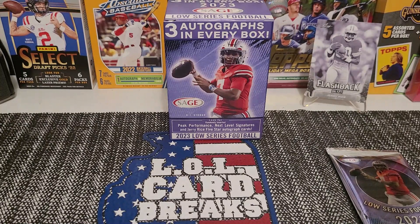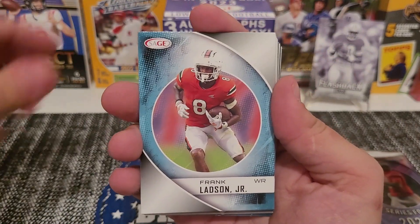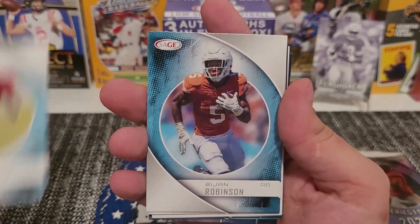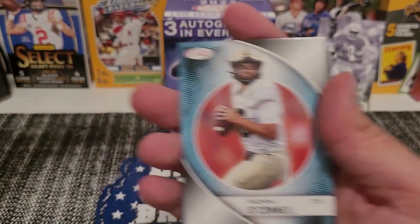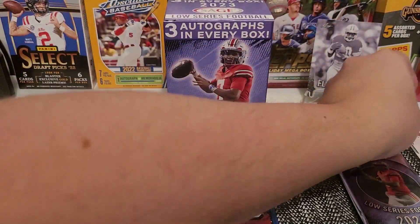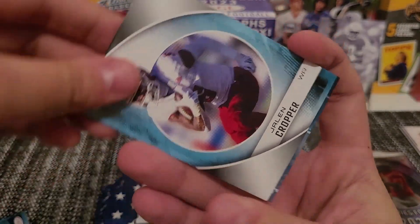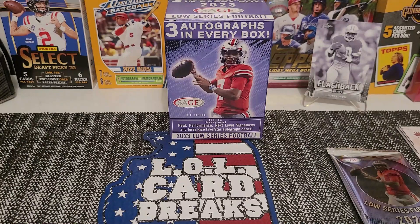Like I said, 20 bucks at Walmart. Let's get the first one: Isaiah Rex, Jacob Copeland, Frank Ladson Jr., Jordan Mims. We're gonna go pretty quick through these Sages. Oh, there's a nice rookie — there we go! A Jerry Rice — 1990 Jerry Rice! It's not numbered or anything, but Jerry Rice! We got the other Jerry Rice from Leaf too — maybe that's a sign we'll find the auto.